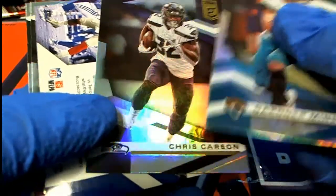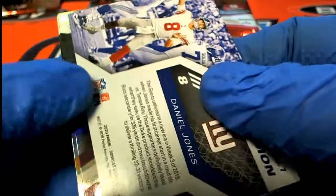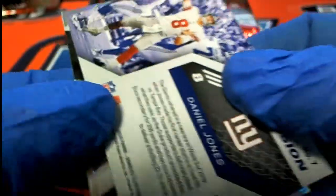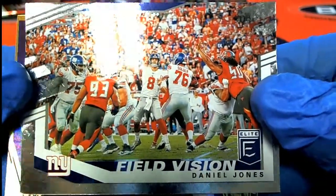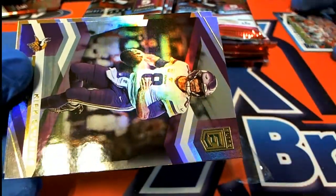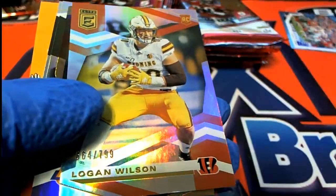We might have our hit right here already in the break. One of the hits is a Field Vision - I believe this is going to be a hit. No, it's not, it's just a really nice Field Vision. Wow, that's pretty cool. Field Vision parallel Daniel Jones - that's a pretty good one to get. Daniel Jones, quarterback for the Giants. I thought we were getting ready to hit a monster.